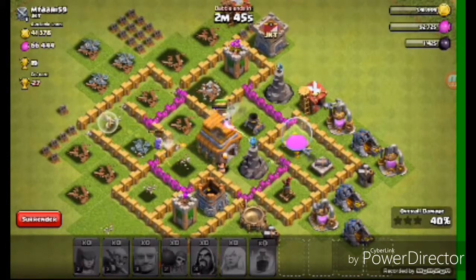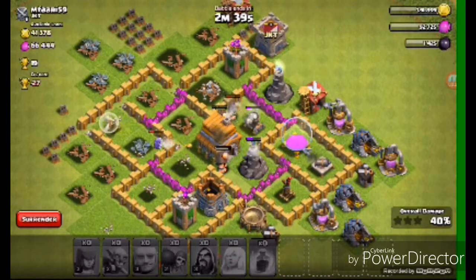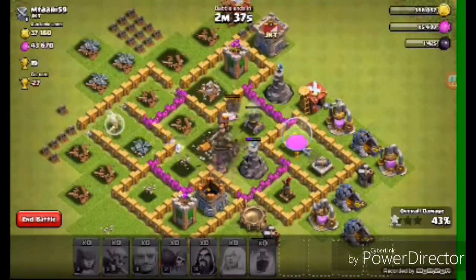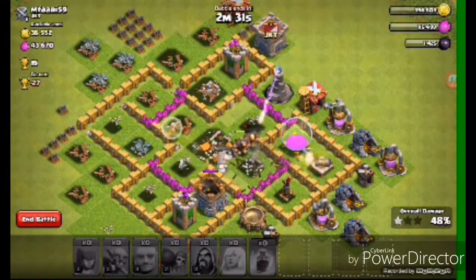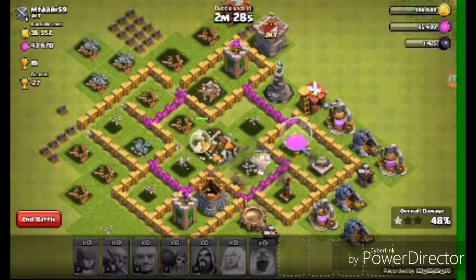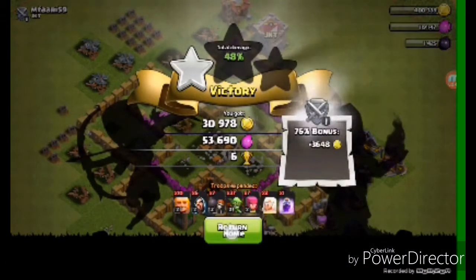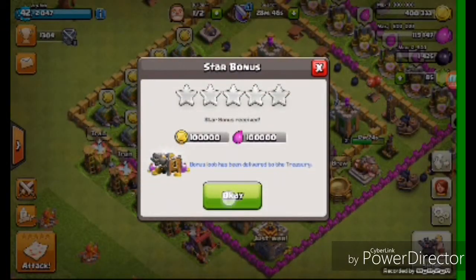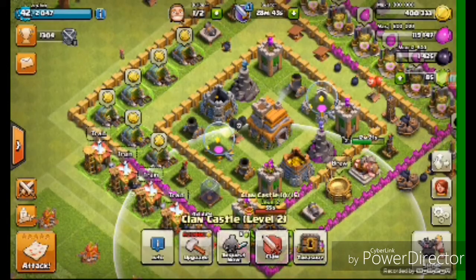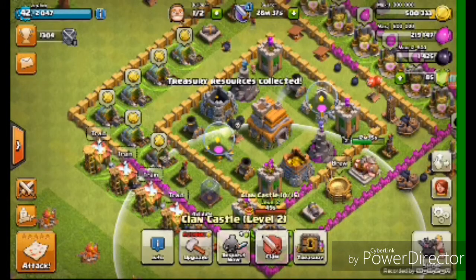Then we plant our Rage Spell to take out the air defence. That air defence needed to be destroyed. Goblins are just idiots — they're already dead. At least they killed all the clan troops. That's a level three air defence. The air defence can't reach the healer yet — but it can now. We got barely any elixir, but we got a triple power. Treasury — hundred thousand. Yes, I got a hundred thousand!